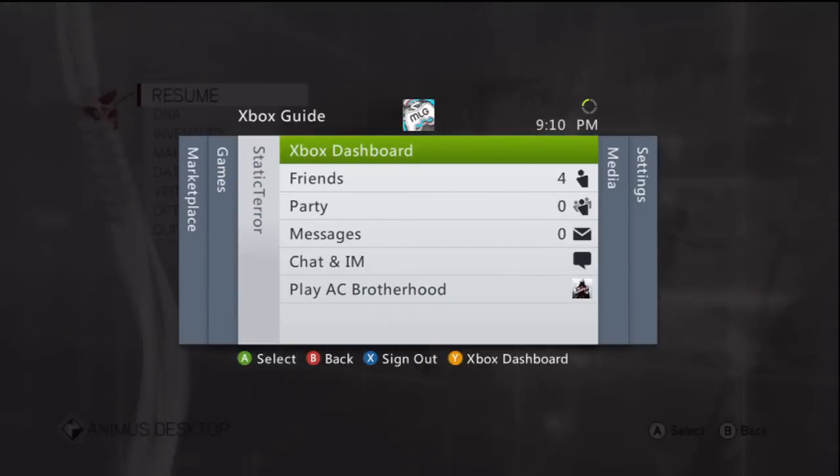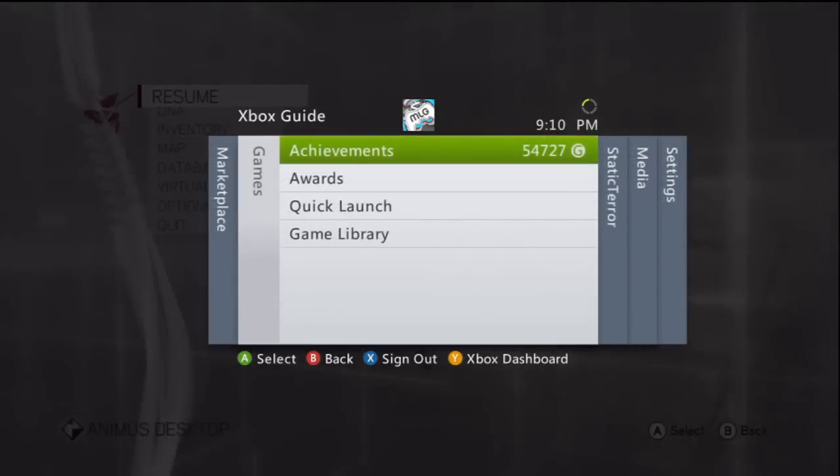What's up YouTube, Stagterra here. In this video I'll be showing you how to get the Going Up Achievement in Assassin's Creed Brotherhood, the Da Vinci Disappearance DLC that just came out — I just downloaded it.